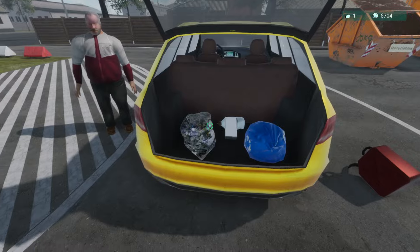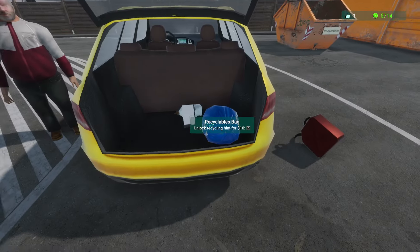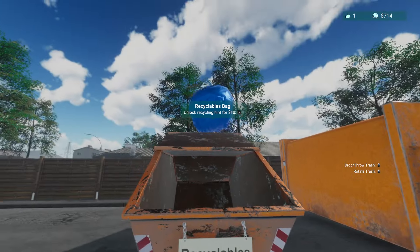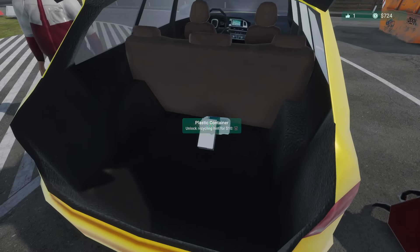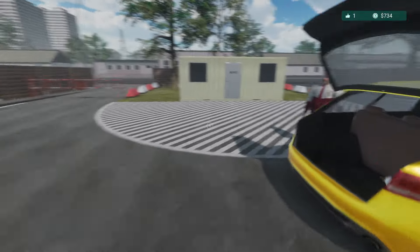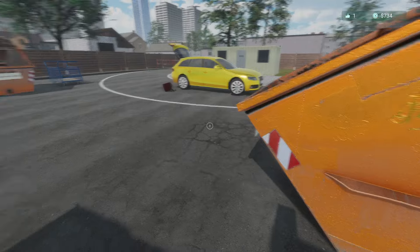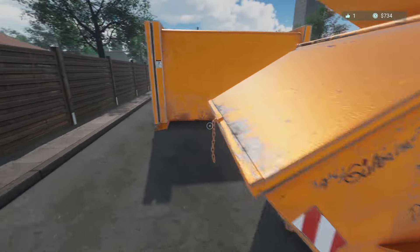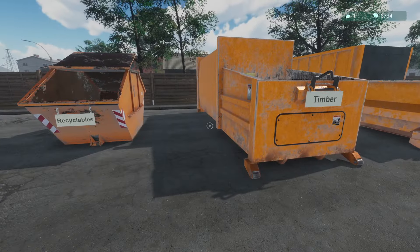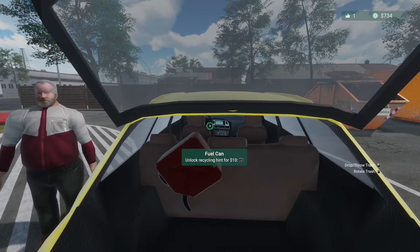Fuel can — nope, we don't want that. Sorry, we don't want our recycling center blowing up — that's generally not the look we're going for. That'll have to go back with you. Cardboard box goes there. Plastic bottles are recyclable but I don't know where they get thrown. I can't throw these — and now it made it seem like I never had it. Interesting that that works.